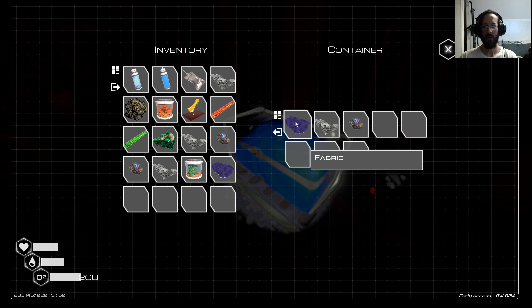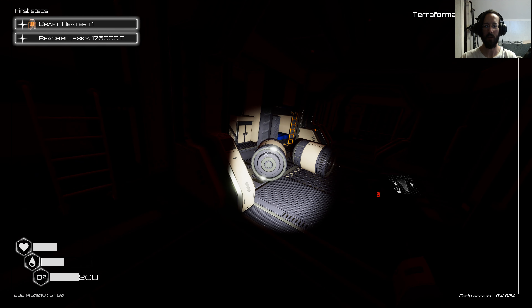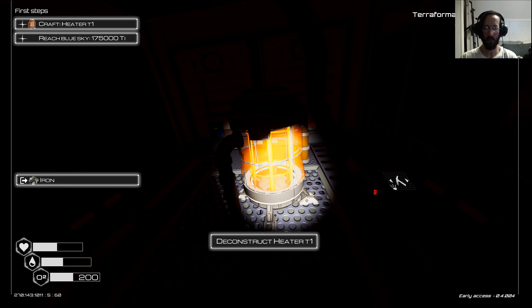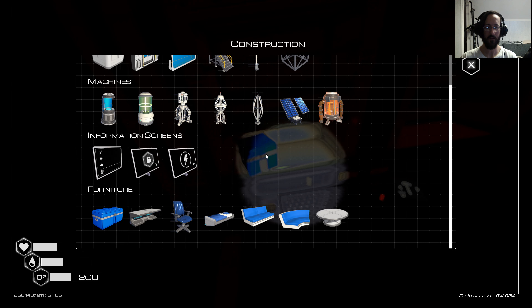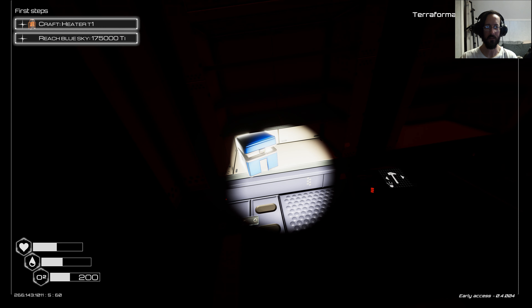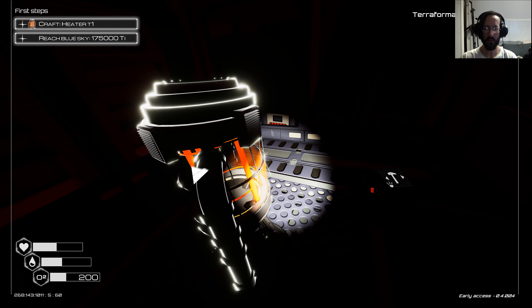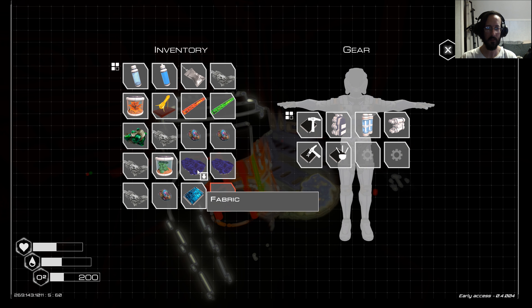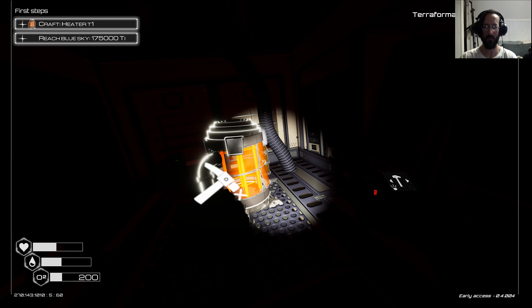We'll take the plant, we'll take the fabric, aluminum, super alloy. I'm almost full. If anything, I'll drop the titanium — like, what do I need the titanium for? Deconstruct heater, craft heater — more like steel heater. Hold on, what's this? A blueprint chip. Iron — gone. Titanium — gone. I gotta keep all this stuff. I hate when this happens. Did I get everything?